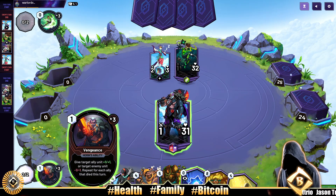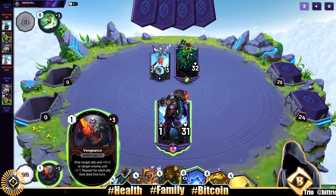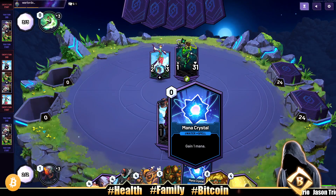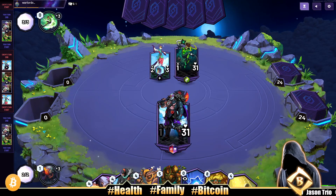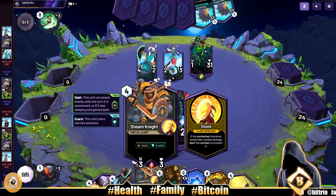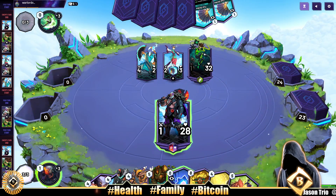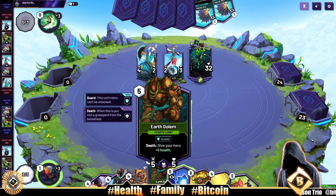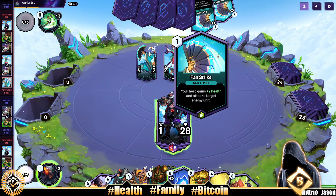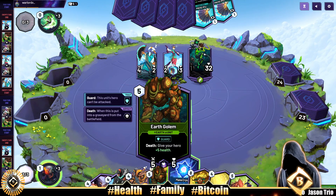They have a card that gives target ally plus 1 plus 1, or target enemy minus 1 minus 1, repeated for each ally unit that died this turn — pretty good. We also have Second Chance, which we can use on the Cloud Guard. Maybe next turn we drop the Cloud Guard with our Mana Crystal. If they destroy it, we follow up with Second Chance. Otherwise, we follow up with Steam Knight and clean out somebody. But Fan Strike could take out whoever they choose.